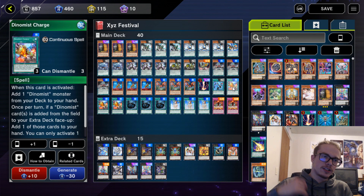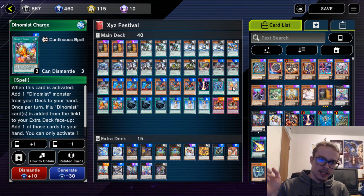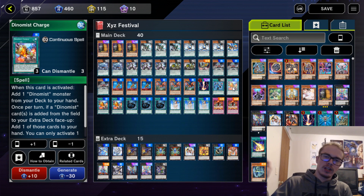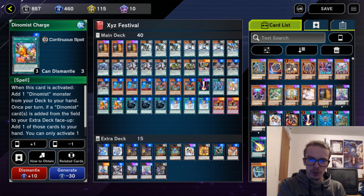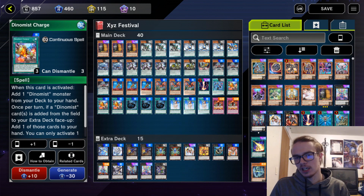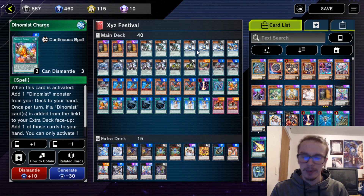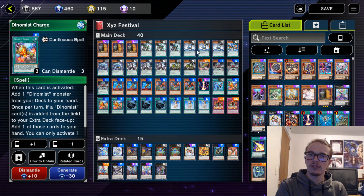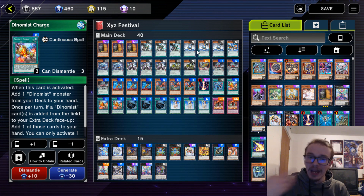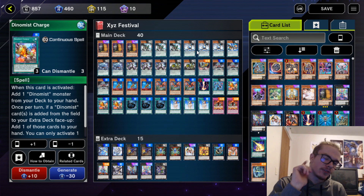We also have Dinomist Charge. This card is insane — basically you just add a Dinomist, you search out a Dinomist when it's activated. And if a Dinomist card would go face-up in the extra deck, you can add it to the hand instead once per turn. That is mandatory, but it's actually really nice because it bypasses the restriction of summoning monsters from the extra deck, and when you don't have Link Arrows to Pendulum Summon 2, it is very nice.